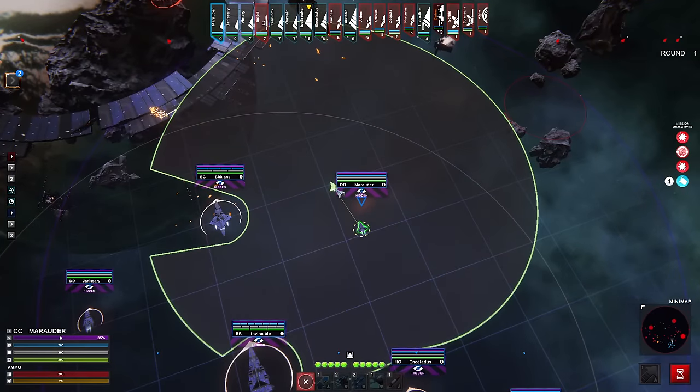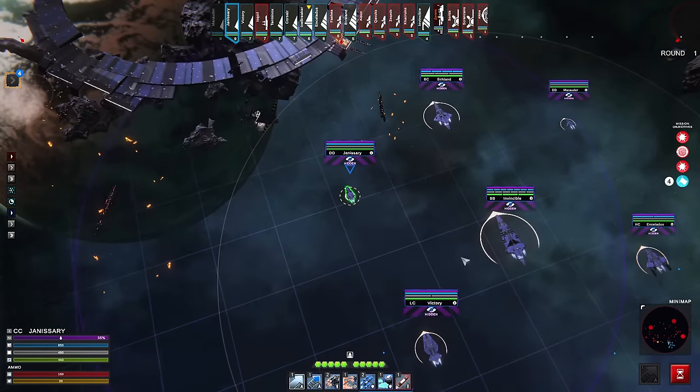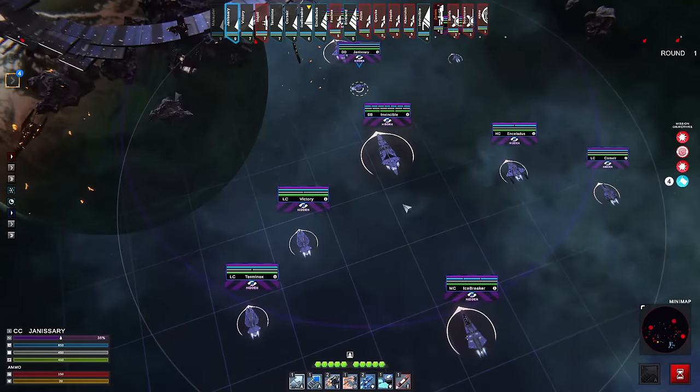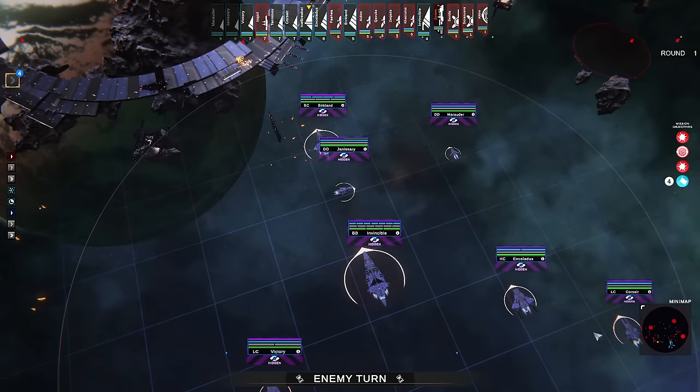I don't know if I want to pull forward that aggressively with this craft right now. Let's wait and bunch up our smaller craft so they have a little bit more punching weight together. Turning the ship around does count towards the distance the ship can actually move. So if you need to get to something behind you, you can't pop it into reverse — you've actually got to turn the whole ship around and it'll take you a turn or two.